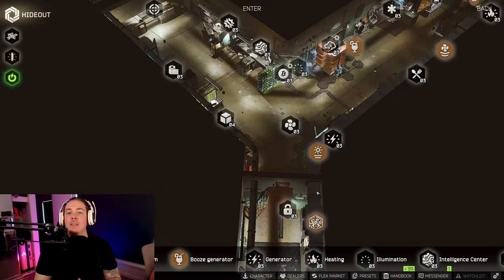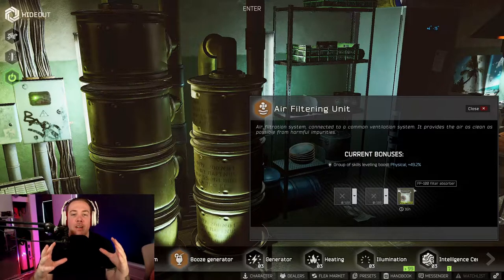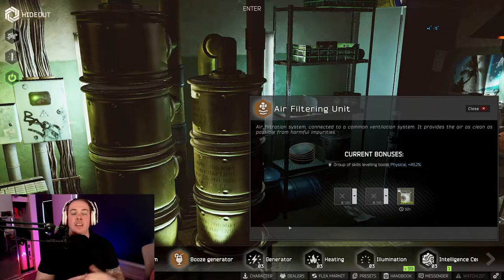I'm not going to get into all of them because there's a bunch — hydration recovery, energy recovery, health recovery — and they're not as important. I'll just cover the most important ones. One of the most important bonuses you'll get is on the air filters. I'm sure I don't have to tell you just how important strength and endurance is in Tarkov. With max hideout management, you'll be getting a 60% bonus on air filters rather than 40%, and this is on the amount of points you can earn before hitting the soft cap.